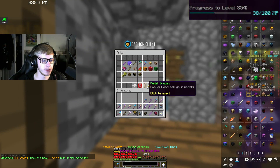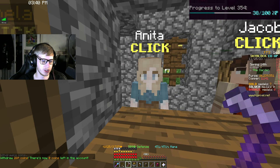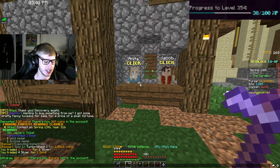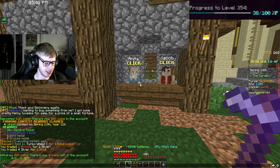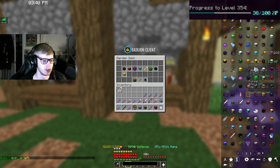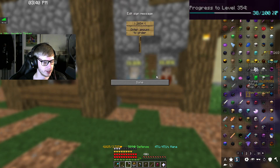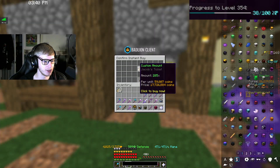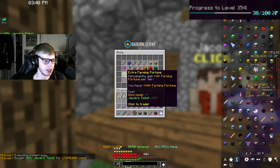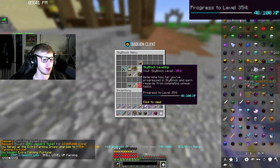We now have 7 gold medals which means we can afford the extra farming fortune again. Unfortunately we do have to buy a decent amount of Jacob's tickets — we only have 30 so we're gonna have to buy 285, which is a pretty penny worth of tickets. But 17 mil for one upgrade — that's where we're at now. 48% to level 354.